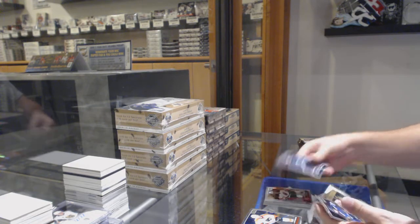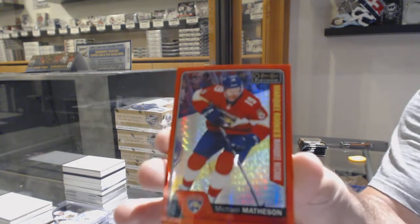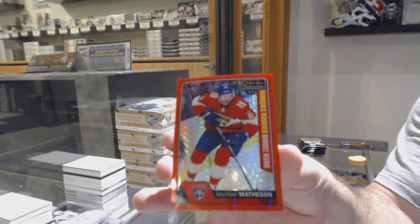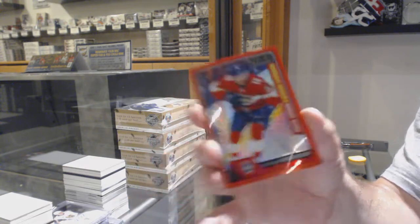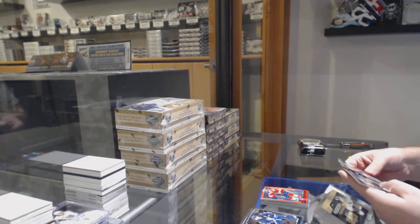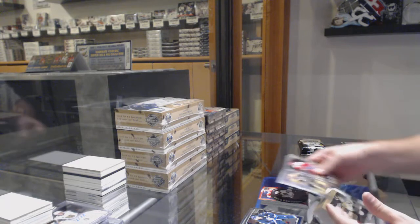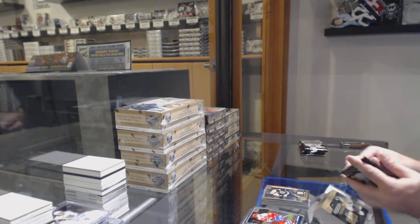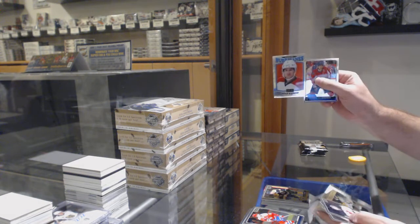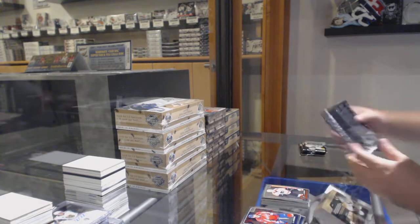We've got a Zaka for the Devils marquee rookie, and a marquee rookie red prism numbered to 199 of Matheson for the Panthers — Michael Matheson red prism. Puck Personas of Patrick Kane for the Hawks, Brandon Carlo for the Boston Bruins marquee rookie. Hurricanes Noah Hannafin retro, Ivan Provorov marquee rookie for the Flyers.